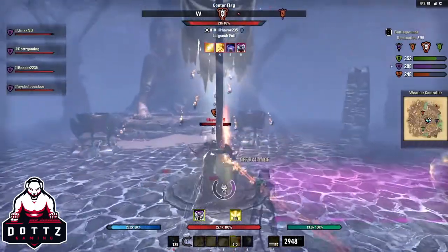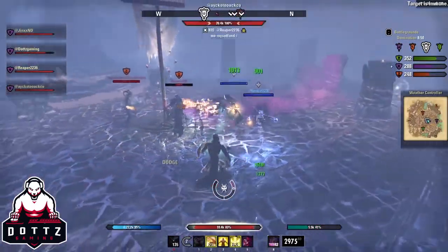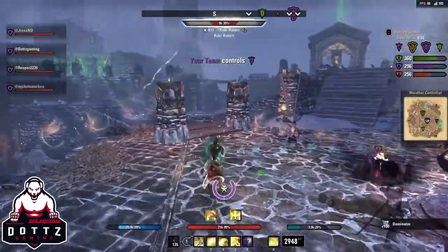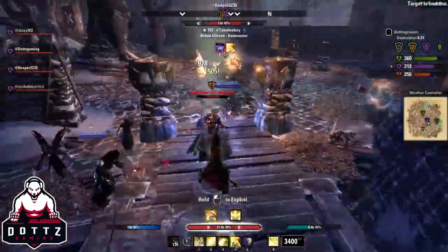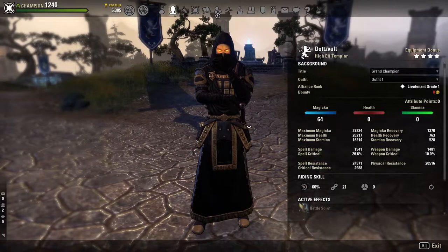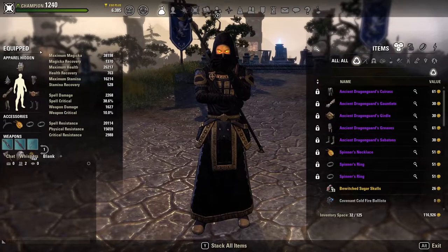Taking a look at the stat sheet, it's looking really good: 38k maximum magicka, 26k health, 16k stamina, 1370 magicka recovery, almost 2268 spell damage, 38.6% spell critical, 20k spell resist, and 15.6k physical resist. On the back bar we go up to 20.5k physical resist and 25k spell resist because we are on the sword and board bar.